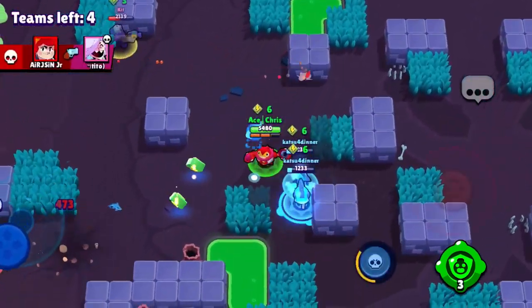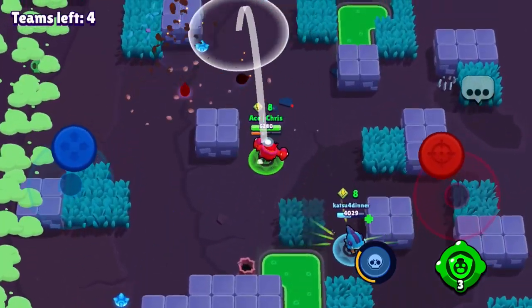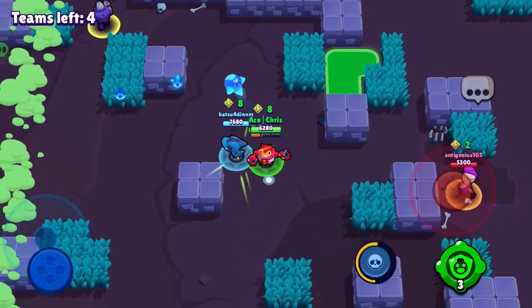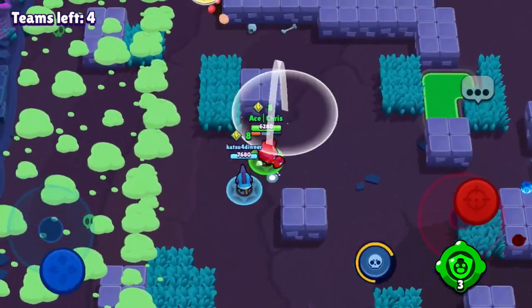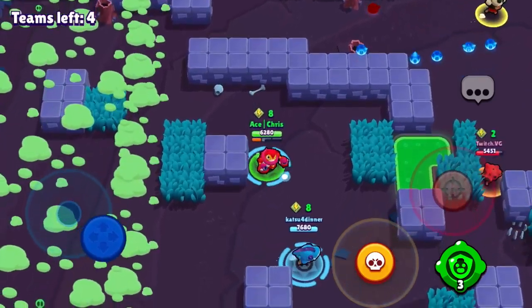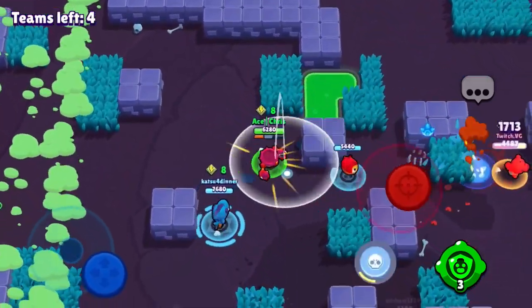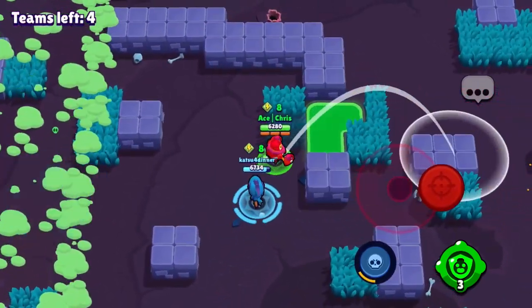I'm going to try to hit the Pam with my Tick mine, and it does hit the Pam, but we do not get the kill. I try to go for the Pam again but nope. There is a Rico up here that we're going to be trying to target, but he gets away — I don't think he has too many Power Cubes. It looks like there's a Nita duo, and we almost get the Nita kill hitting all my Tick mines. Just hitting every single one easily.